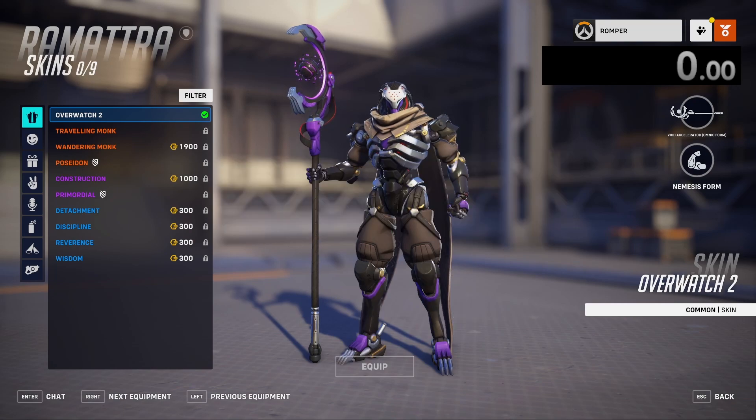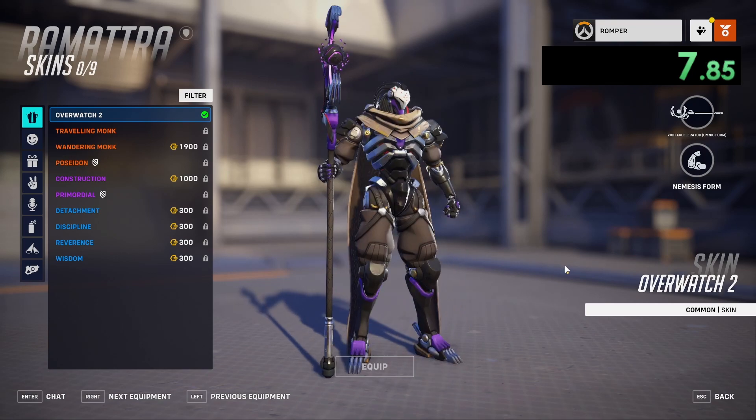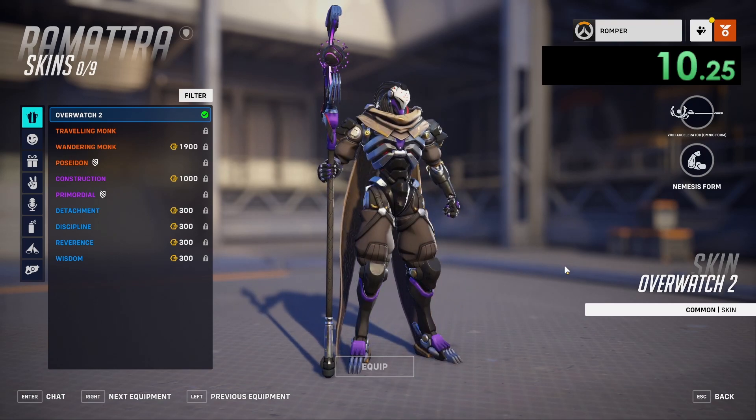Ratings are out of five widow cakes. Looking at the first Ramattra skin, the OG skin — we got purple and a subtly off-gray color on the cloak and on the pants. I'm going to be giving this skin a baseline of 2.5 out of 5 cakes.